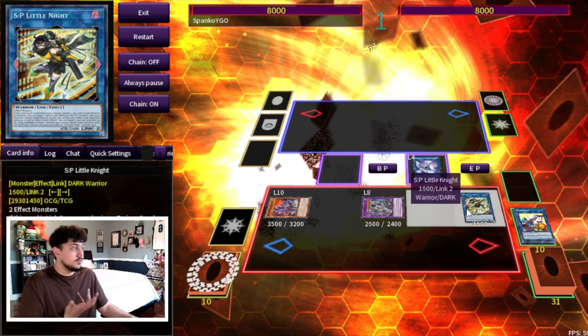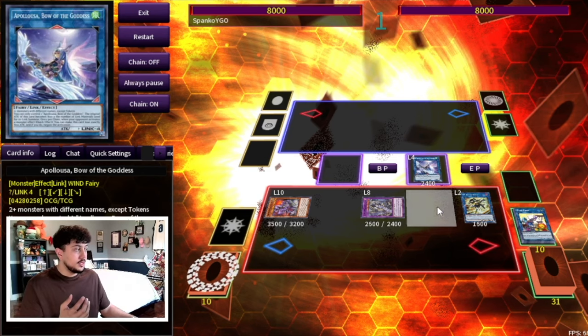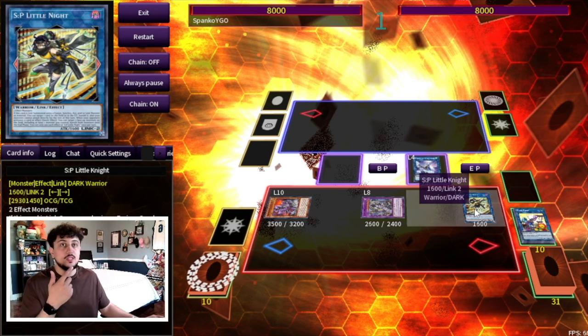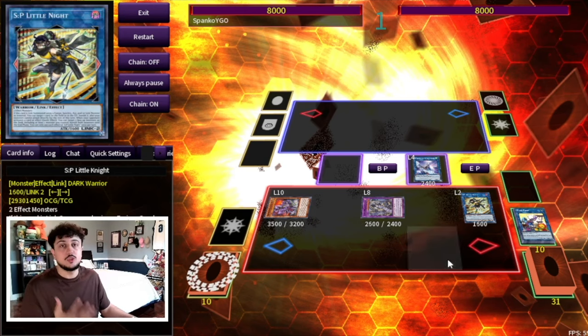Another thing you could do is instead of making an SP, you could make an IP. Then when you have Giant Rex, you go IP plus Giant Rex into SP on your opponent's turn, getting a little bit more disruption. There are so many different ways you can do it, but essentially this is what your board is going to look like with multiple disruptions.